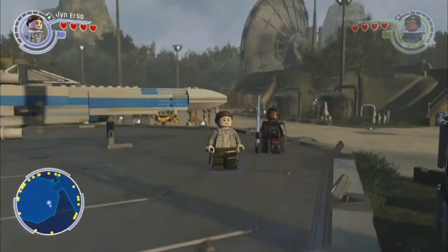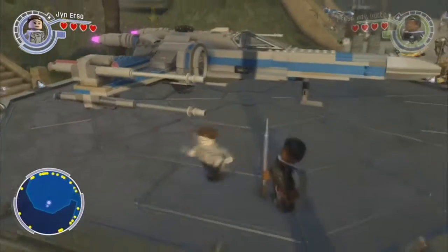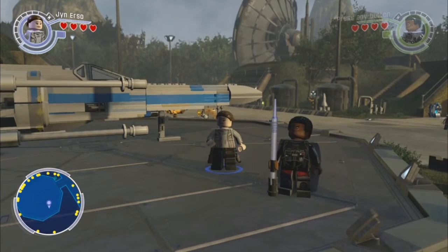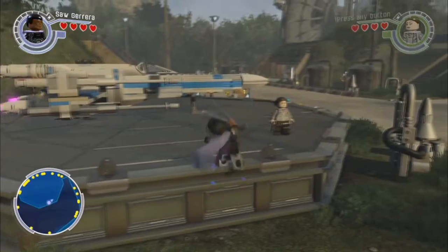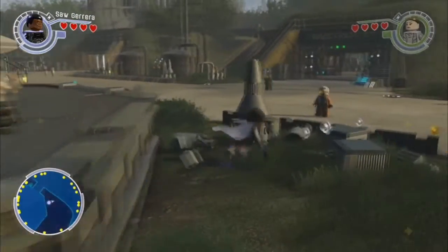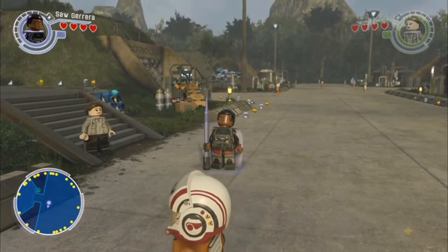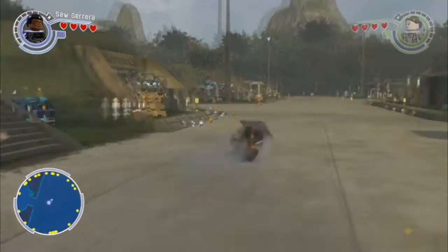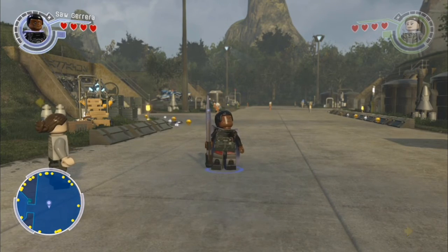So this has been my LEGO Star Wars The Force Awakens video game Rogue One Character Showcase. Hope you've enjoyed and liked these characters. All the codes will be in the description if you want to put them into your game. Out of all of them, I kind of like Saw Gerrera — I think he's my favourite of all my customs. If you've enjoyed, leave the video a thumbs up and share the codes with your friends so they can add these characters to the game. I've been SimpsysEcho9 — hope you've enjoyed, and may the Force be with you. Bye bye.